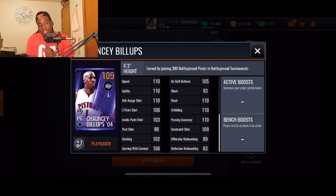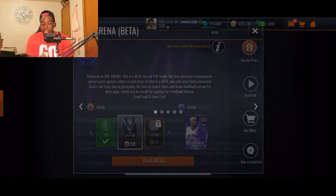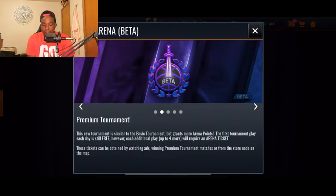You get this Chauncey Billups from earning 300 Battleground points in the Battleground tournaments. His stats are: 110 speed, 110 agility, 110 mid-range, 106 three-pointer, 103 inside paint, 110 steal, dribbling, passing accuracy, and 109 contested shot. This dude is looking pretty insane and it's pretty sweet how you can get him just from playing through this tournament.